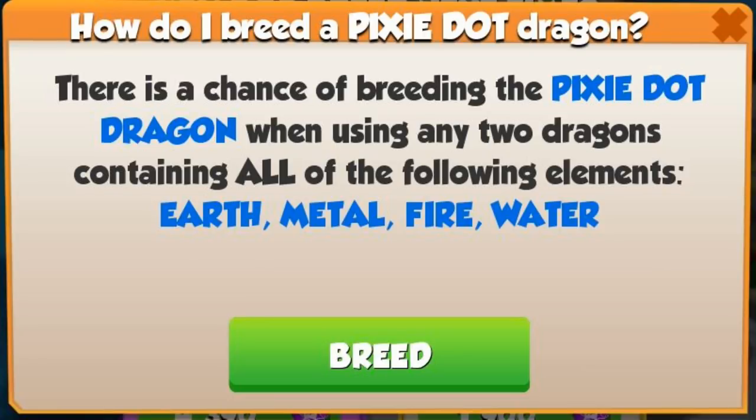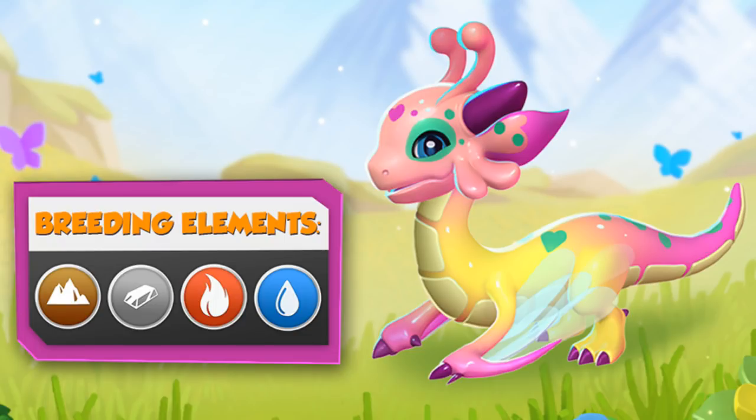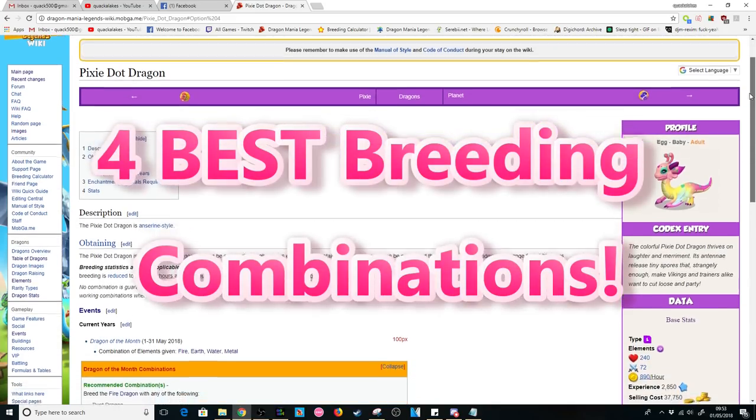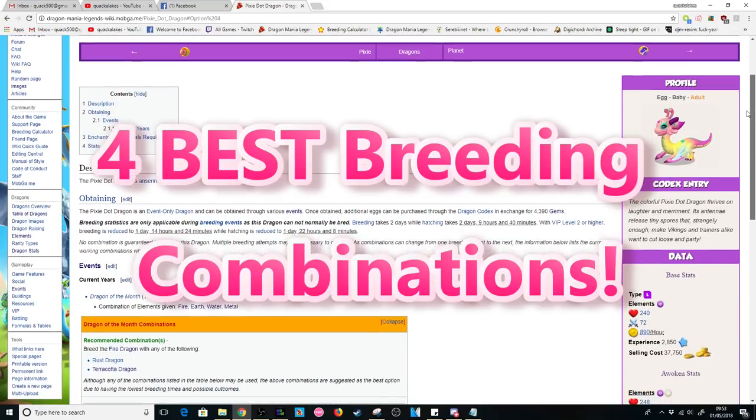To breed the Pixie Dot you need to breed together two dragons that have the earth, metal, fire, and water elements. Today I will be showing you the four best breeding combinations you can use to breed her.